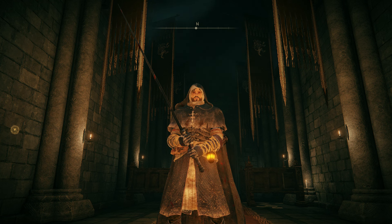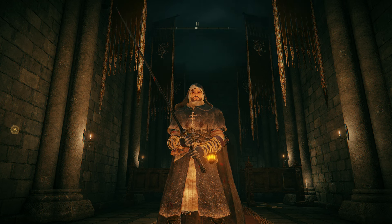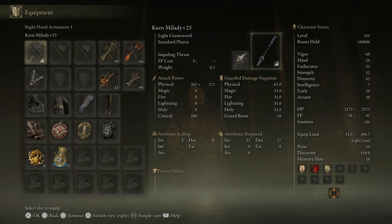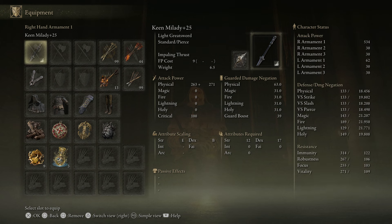Hello everyone, MooseThorne here, and today we're pulling out one of the new weapon types we got in the Shadow of the Erdtree DLC. This is a Light Greatsword by the name of Milady. I gave it the Impaling Thrust and put it on the Keen Path, and with 62 dexterity I'm getting 534 damage two-handed. Which doesn't seem like a ton, but a lot of the attacks do get a two-hit swing, so it's deceptively strong, especially because the moveset is just so good.